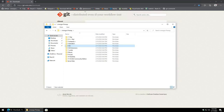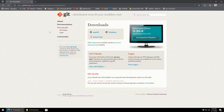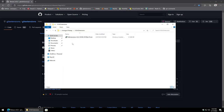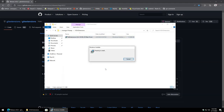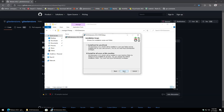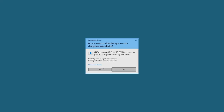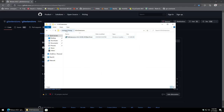Next up is Git Extensions. Download the MSI file — not the portable version. Git Extensions is optional, but for this video I'm going to show how to use it with the project. Leave defaults, don't allow telemetry, and finish the install.